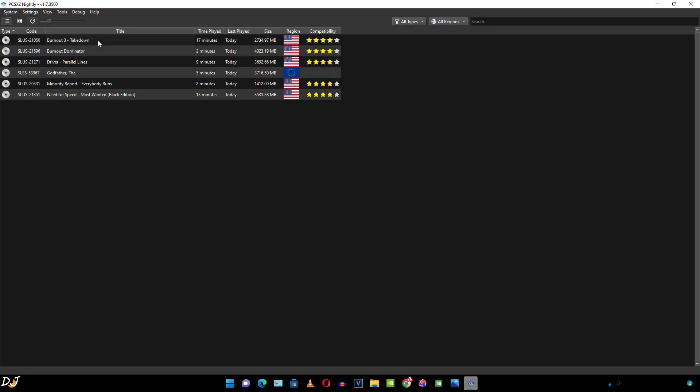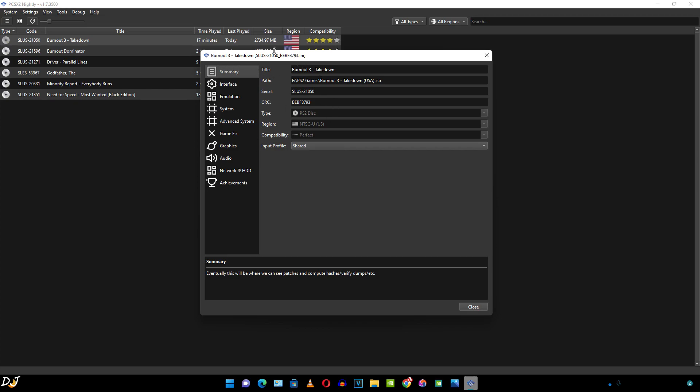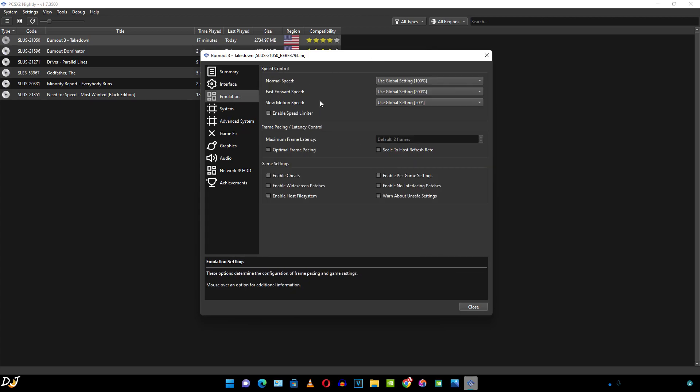First I'll be running Burnout 3 to show you the per-game settings, where we'll also be enabling the software color render setting. From the Summary section we can obtain the CRC code, which is very useful when looking for PCSX2 patch files for a particular game. If we don't enable or disable any particular setting, the global settings will be used.